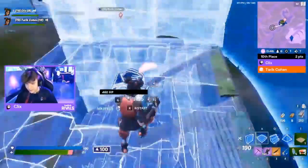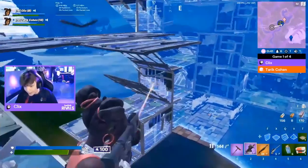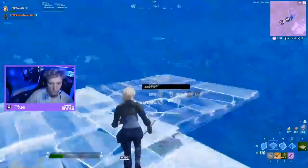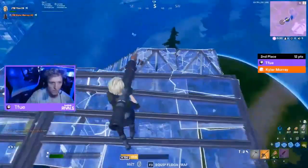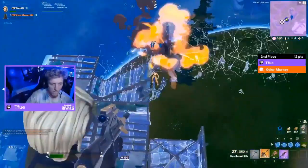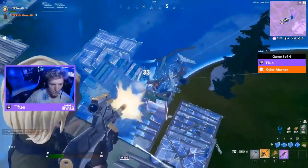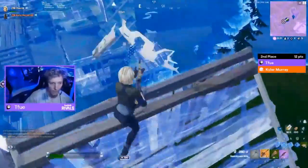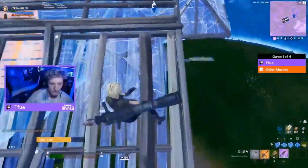Clicks and Tarik are still on high ground. Tifu is in zone with a couple of fish to work with. Symphony is against Aiden down on low ground. Someone's trying to build up and it's Tifu — finding himself height with the RPG. Big shot comes in and a player goes down. Tifu has every advantage in his pocket right now. He's turning it around — taking height from Clicks and Tariq Cohen — unbelievable!